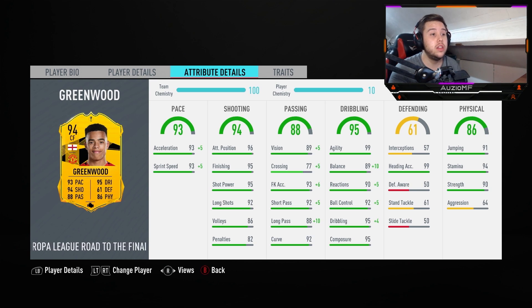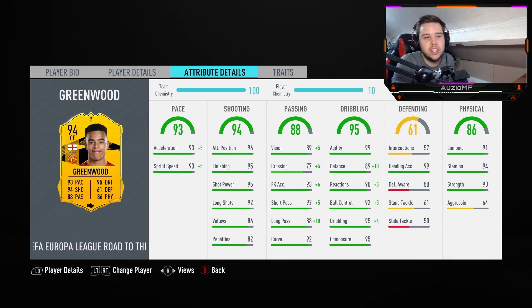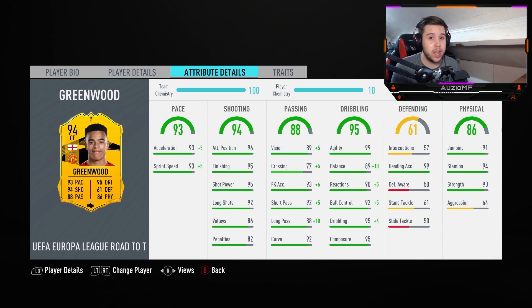Dribbling aspect to his game: 99 agility, 99 balance, 95 reactions, 97 ball control, 99 dribbling and 95 composure — obviously the engine chem style does help a little bit. He has got 91 jumping and 99 heading. Being 6'2 in game he will actually be winning headers over 6'3 and below, maybe pushing 6'4. 94 stamina will make him last throughout the whole 90 minutes. A person that can dribble, shoot, pass and is fast but also strong — the only thing I can say is the 3 star skill moves. If he had 4 star, this could be game-breaking, but the strength is going to come into play very nicely.